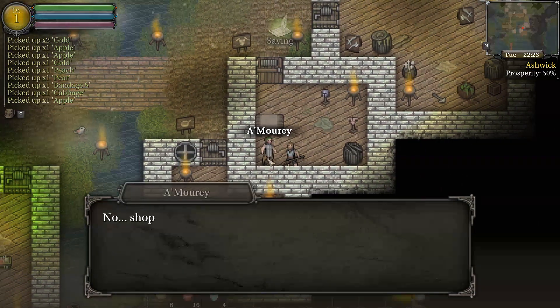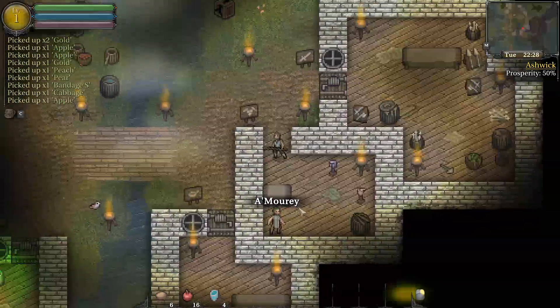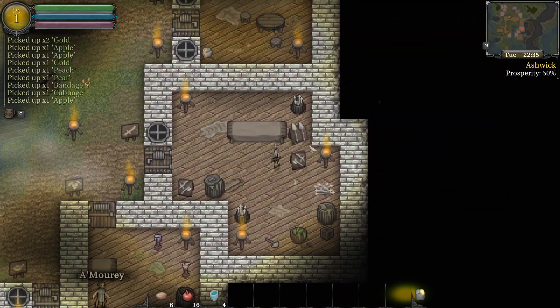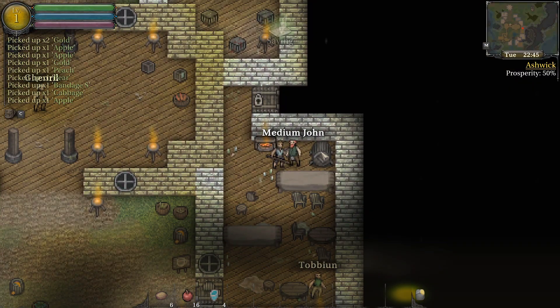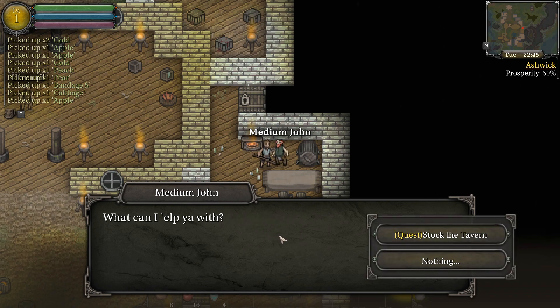Any game that's got a card game... oh, that's like his house. I thought he would want to sell me stuff. I guess not. Medium John — what's up, Medium John? Hey there. What do you want in my tavern? I can't serve food or drink yet, kid. Medium John's got medium problems.